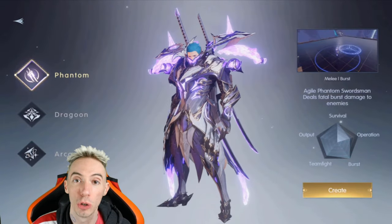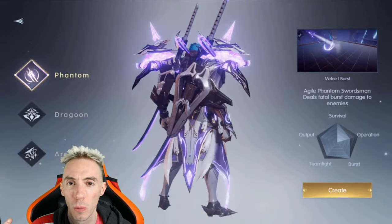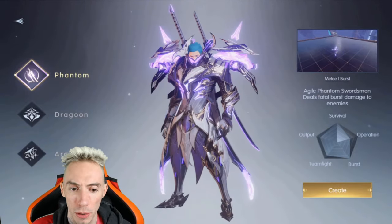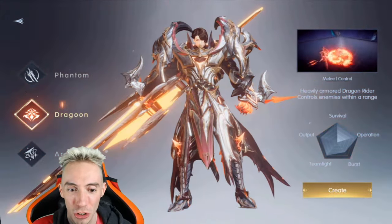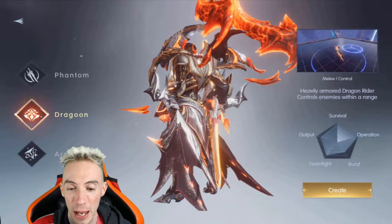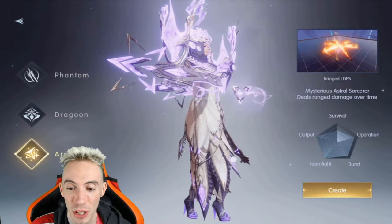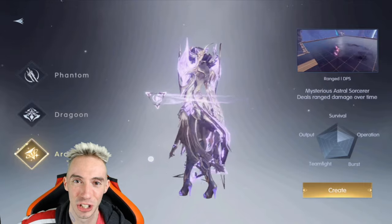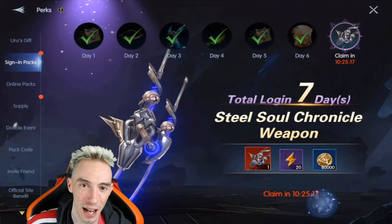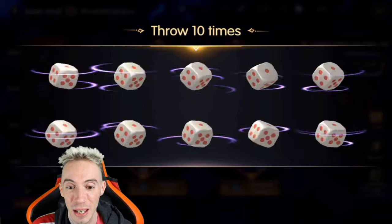Alright, let's do our review. First things first, we have three classes to choose from — I'll do a more in-depth video on all the classes. We have the Phantom, the Dragoon, and the Arcana, which is like the mage and does ranged DPS. That was my favorite out of the three. My biggest thing is I just wish there were more classes to choose from — that's one of the things I don't like. There are lots of events and rewards to get.